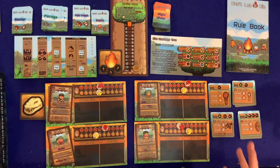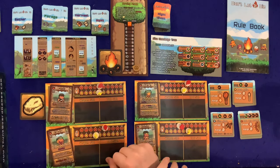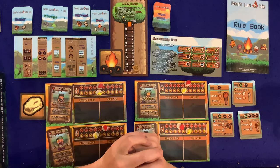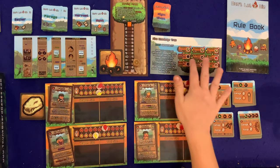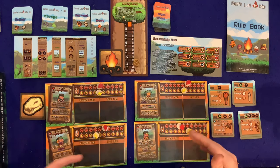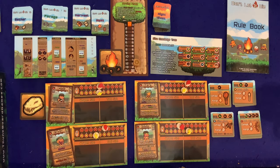To set you up with the theme: we are Neanderthals — pretty primitive. I've got Maib, Tara, Zeebo, and River, and all of a sudden lightning crashes and this magical fire appears. We figure out we need to put some wood on it. We have to learn about fire by rolling this fire die, hopefully getting fire symbols, which become tokens we can spend to unlock things like cooking and crafting. We need to understand all the mysteries of fire before 14 days, before we die, or before the fire goes out. There's only one way to win but numerous ways to lose.